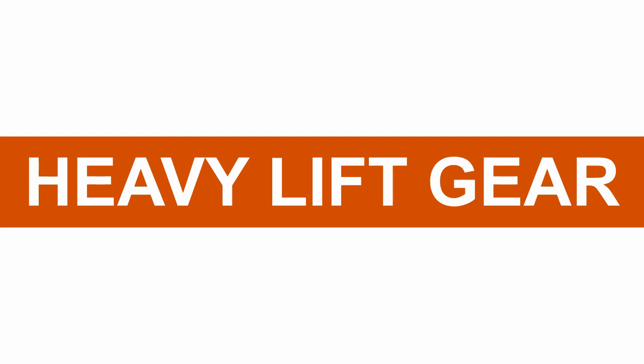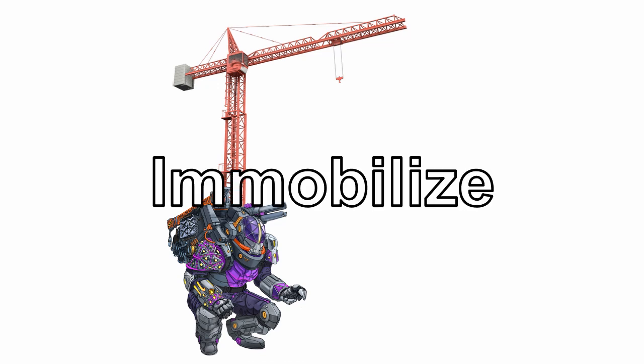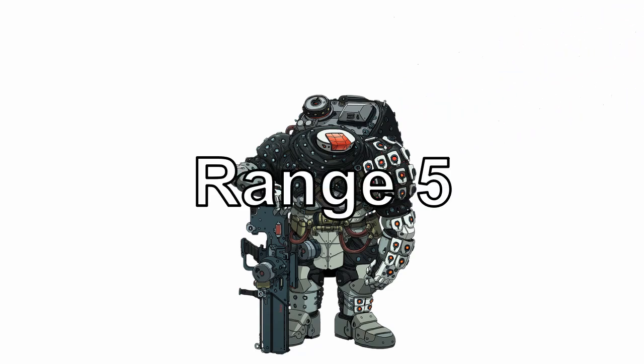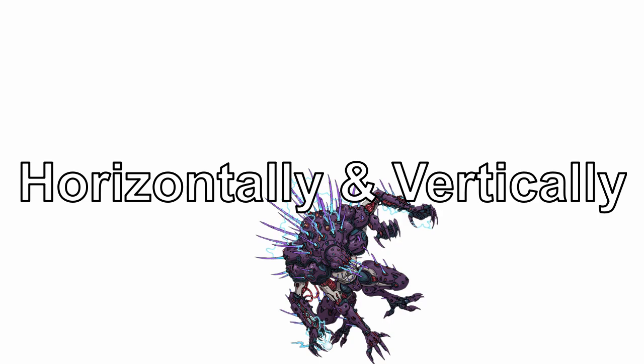Heavy lift gear, when heavy lifting is required. As a protocol, you can deploy stabilizers and extend a crane, immobilizing yourself in the process. In this mode, your lifting capacity is tripled, and you could spend a quick action to either lift a prone ally in range 5, or move an ally in range 5, 5 spaces in any direction both horizontally and vertically.